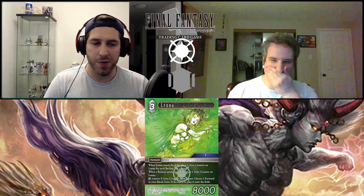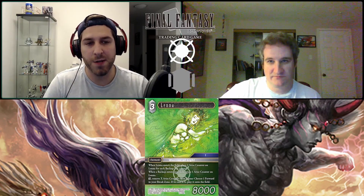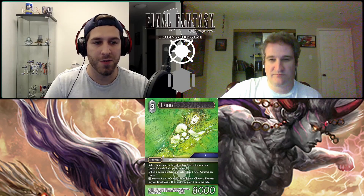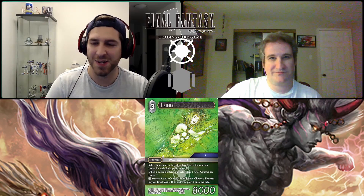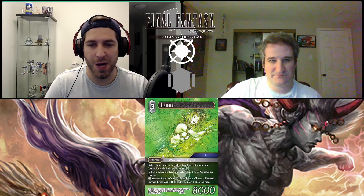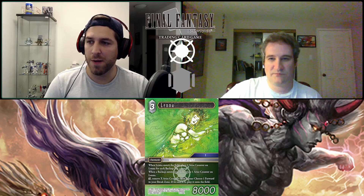The most logical move is: if you have five backups, you get five counters and can play a five cost by dulling her, or a three cost on the first turn and a two cost the next, or five one costs over five activations — which is super exciting. If you play her early you get fewer counters, but you can still stack them. It's riskier, but still really cool.